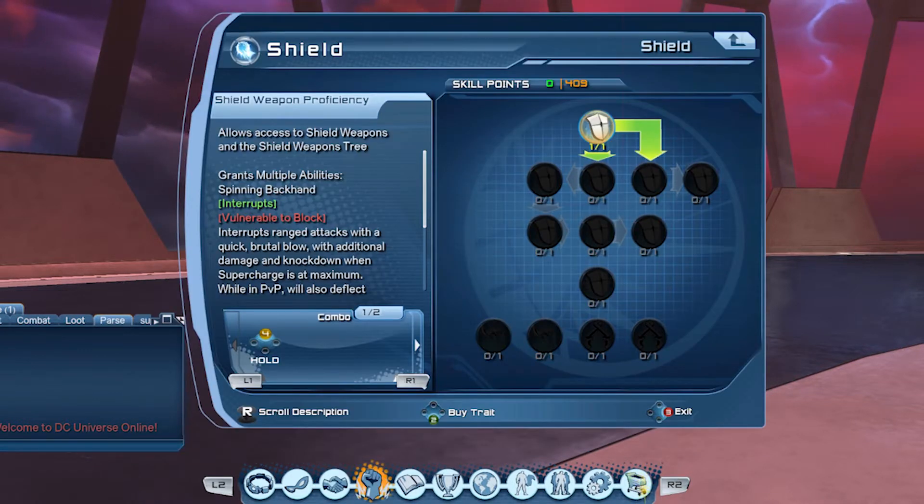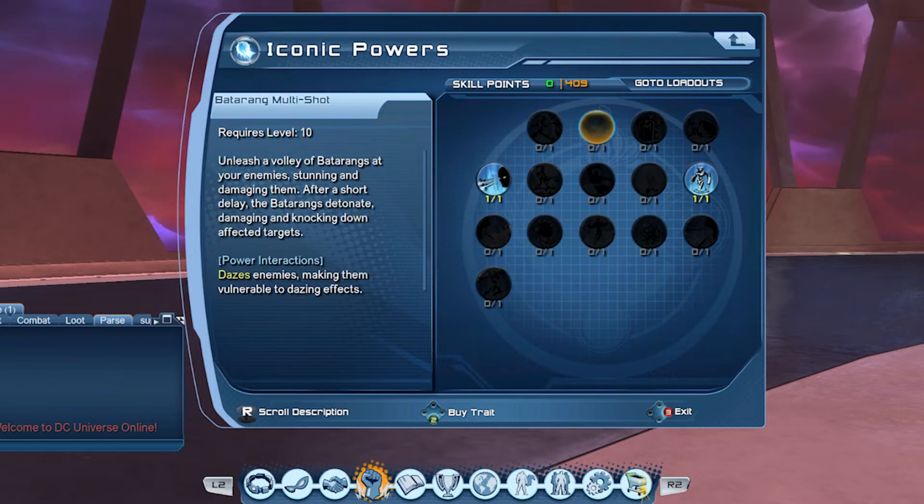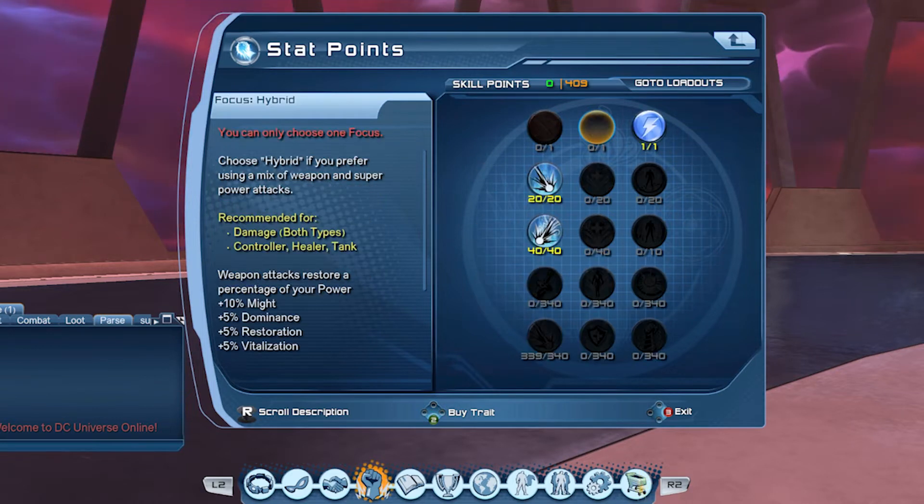Now looking at the build. With our weapon, no points are needed here as we just simply won't be using it. In movement mode, remember to take your super. And on the second row, one of your choosing, and then your innates. Acrobatics to the lower right, and everybody else to the left. Now under Iconics, we're going to grab Heat Vision and Robot Sidekick only.